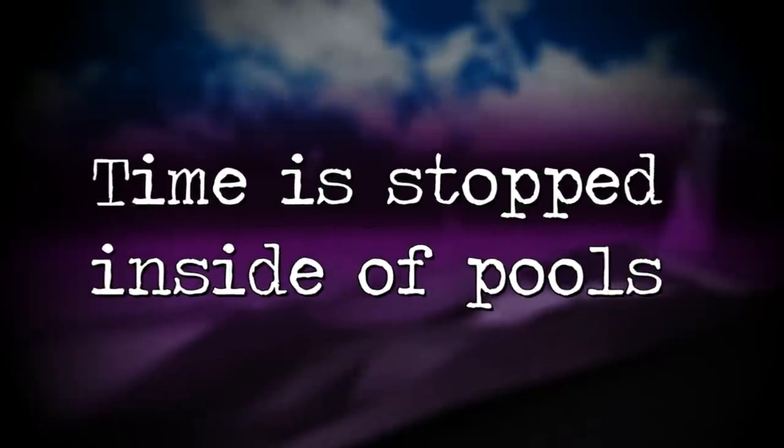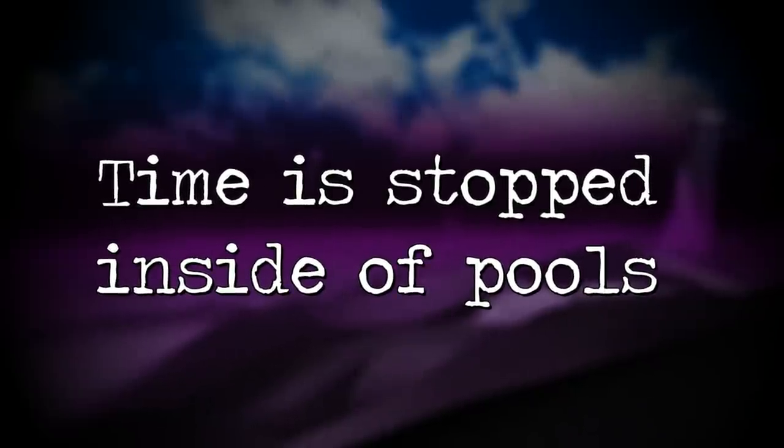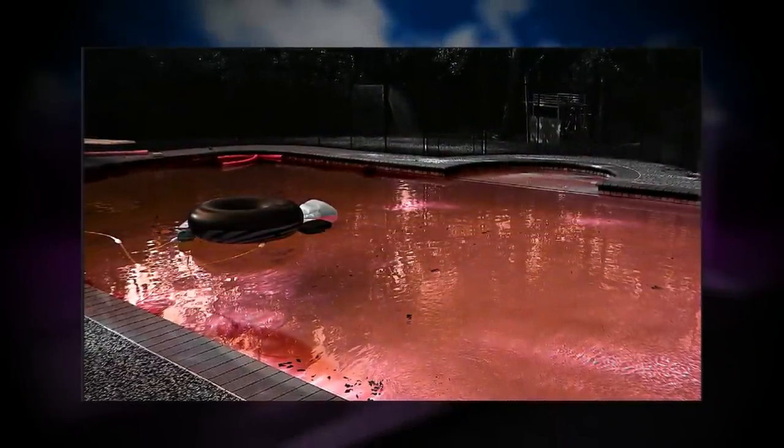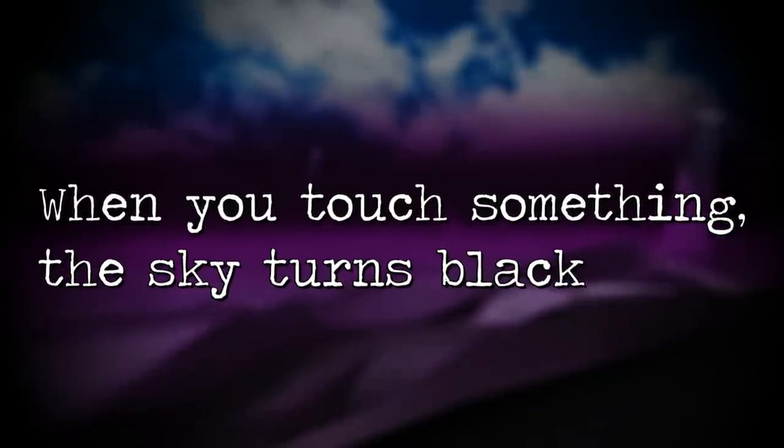The next zone is called the Pools. This is a more secretive part of the level and can only be accessed by getting lost in the desert. The pools look like regular outdoor public pools but they all have different looks to them. Time as we know it is stopped inside of the pools, and there are objects that have fallen into the water that are completely still. But if you touch those objects they will reanimate and start going again. And when you touch an object, the sky will turn pitch black.